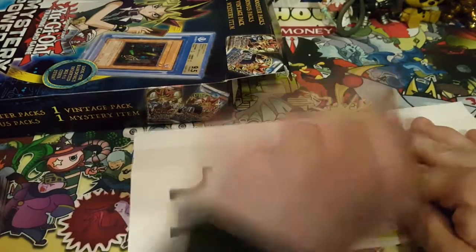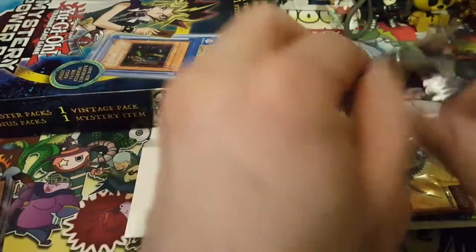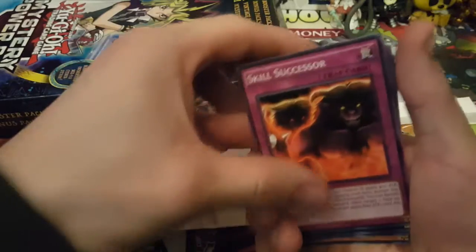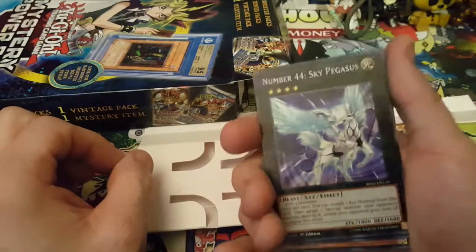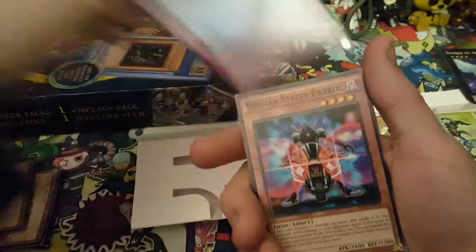The reason I actually got this particular one is that it was a good bit heavy, so I wanted to get one that actually had some weight to it — I thought maybe something cool is in here. So we've got a Skill System A and Exceed Number 44 Sky Pegasus, a decent rank four.